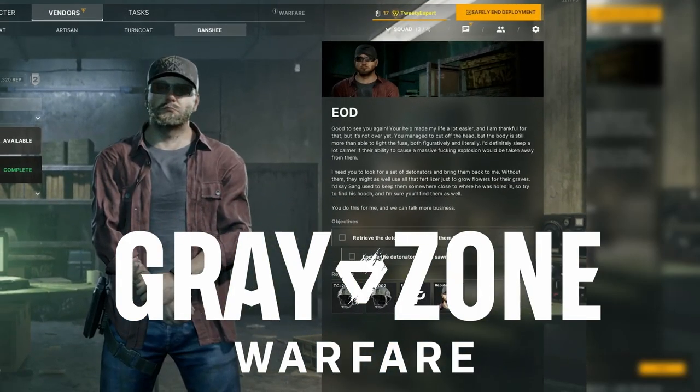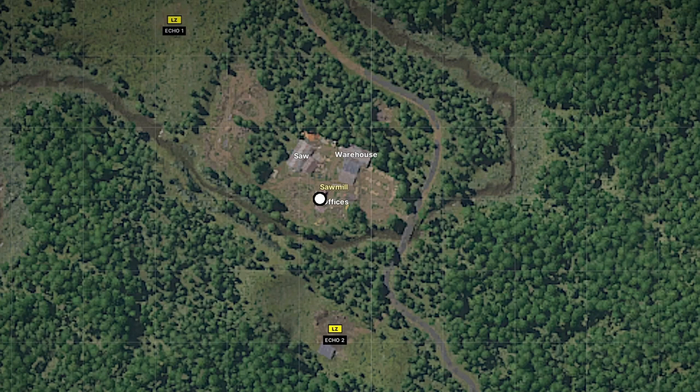You have the quest EOD in Grey Zone Warfare. Here's how to find it. Pause for the map. Sawmill is located on the western side of the map. Follow the white circles for your objectives.